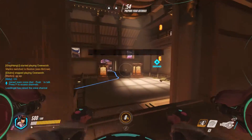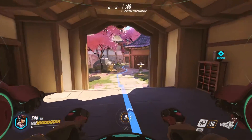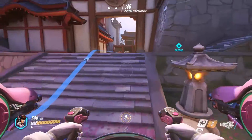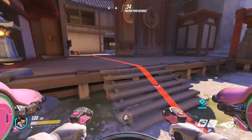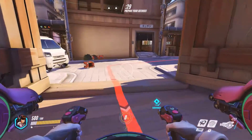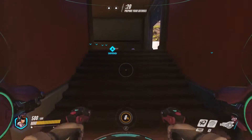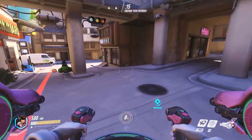D.Va's shift lets us rocket fly. Our E ability is a defense matrix that absorbs bullets in front of us for a couple of seconds. Inside our mech we do a ton of damage with shotguns that don't need reloading. When the mech dies, we step out as a frail person with just a pistol. We fill up our ultimate bar to get back in the mech, or if we're already in, we can self-destruct — eject, and the mech explodes doing an absurd amount of damage.